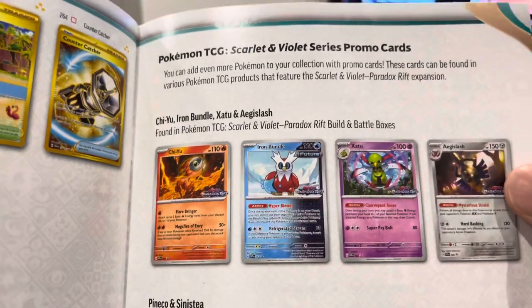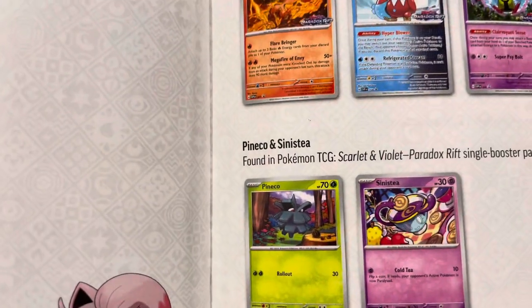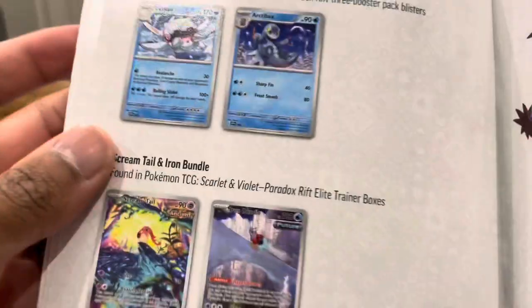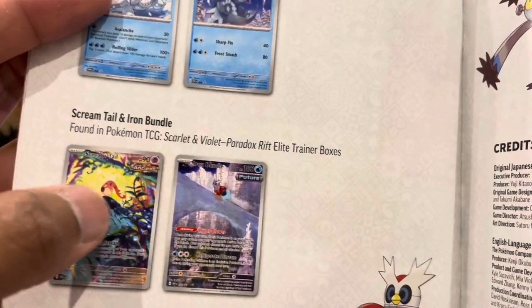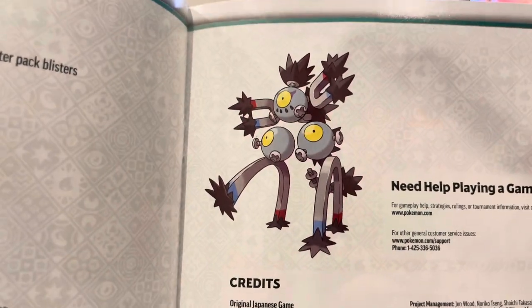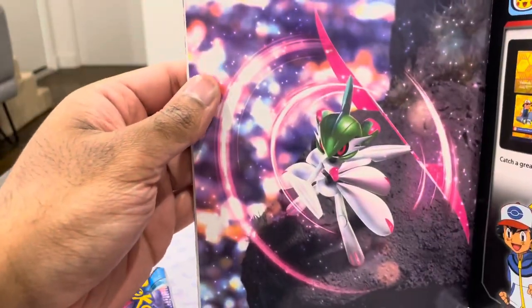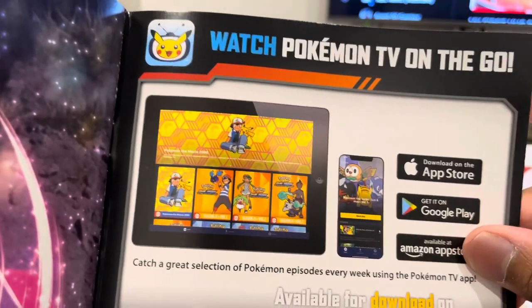What promos we got? We've got Iron Bundle, Zatu, a couple other ones. Pinako. Sinistea - that was in the Halloween set. Screaming Tail and Iron Bundle - so we've got Screaming Tail and then Iron Bundle. Must be in the other ETB we've got. There's Magnemite, Magneton - that's Magnezone. And this is the photo of - I'm going to guess that's Iron Valiant. Shout out to Pokemon TV on Go.